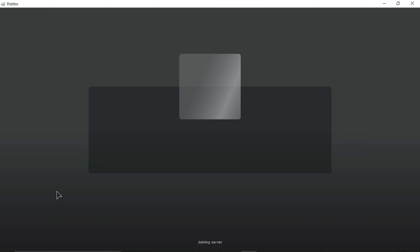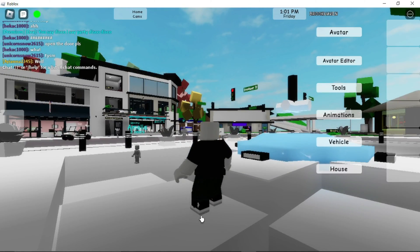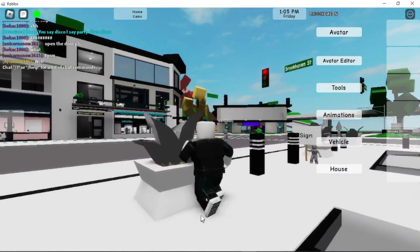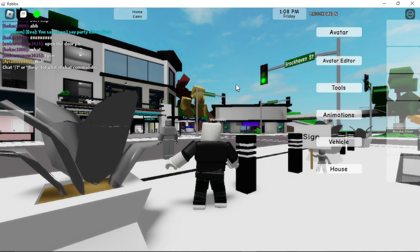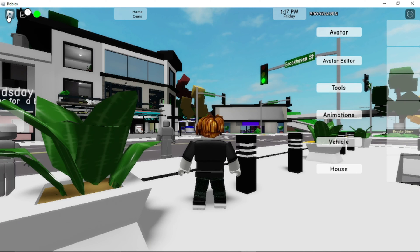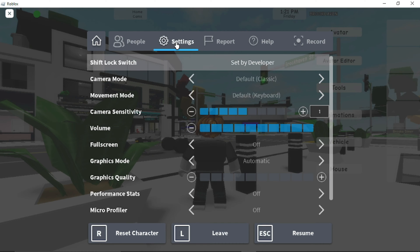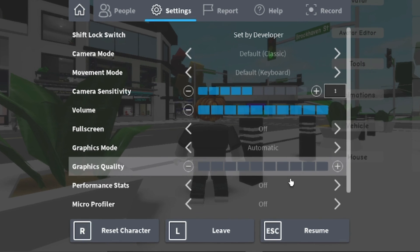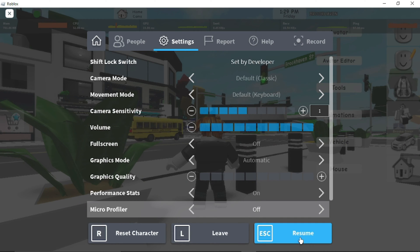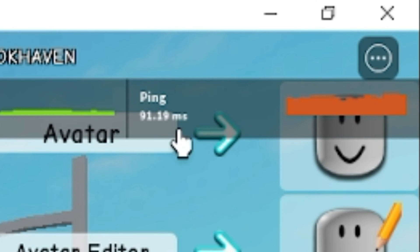I'm going to use Brookhaven for this tutorial. Once the game is running, come up to the Roblox icon in the top left-hand corner and click on it. Go to Settings, then scroll down and locate Performance Stats, and click the arrow to turn it on. Press Escape or Resume to exit the menu, and in the top right-hand corner you will see your ping counter.